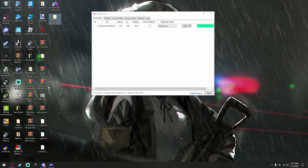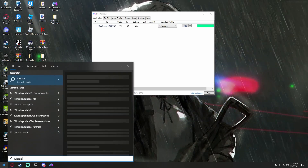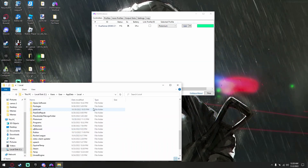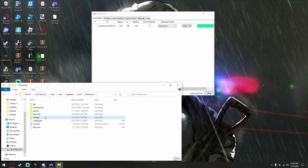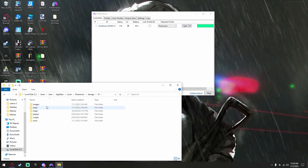Let's get into the tutorial. What you need to do is press your Windows key, then go to AppData, scroll down all the way to Plutonium, and then go into T5 or T6 — whatever game you want to mod. For example, we're going to use T5.